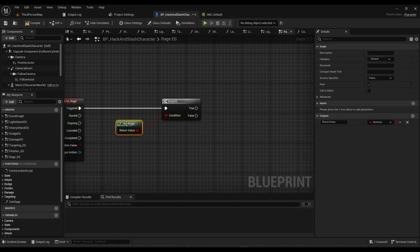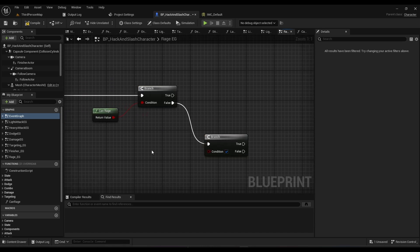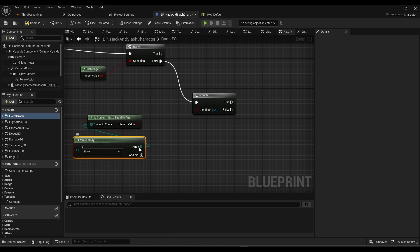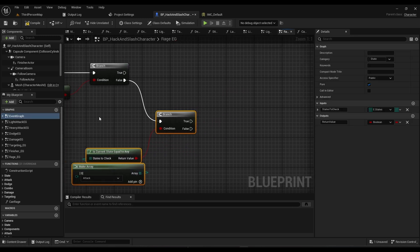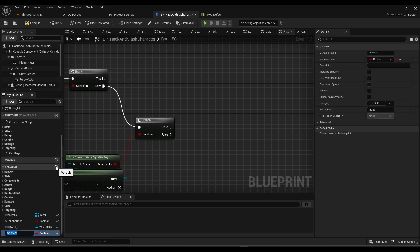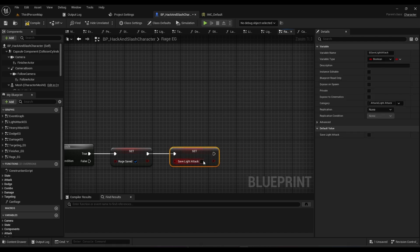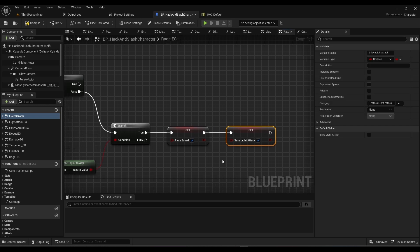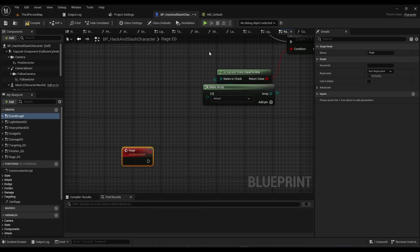On the false pin of the can-rage branch, let's make another branch to determine if we should save the input and buffer out into the rage attack. We check 'is current state equal to any' and search for the attack state. If we are attacking, we want to save the input - so set 'rage save' to true, then 'set save attack' to save the light attack, since the light attack will be called much quicker and faster than the other attacks.